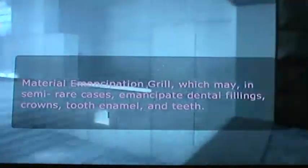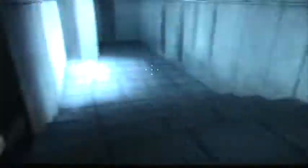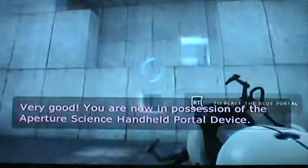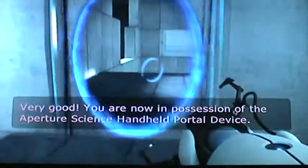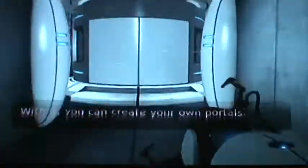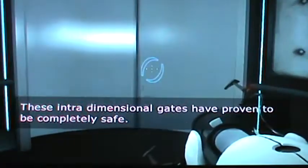Alright, so let's jump down the stairs - really hit my teeth! Whoa. Once it shoots there you jump and grab it. 'You are now in possession of the Aperture Science handheld portal device. With it, you can create your own portals. These interdimensional gates have proven to be completely safe.' This is probably one of my favorite parts.